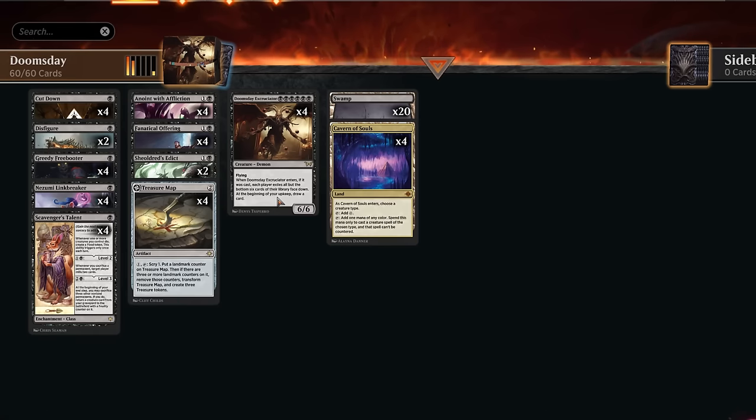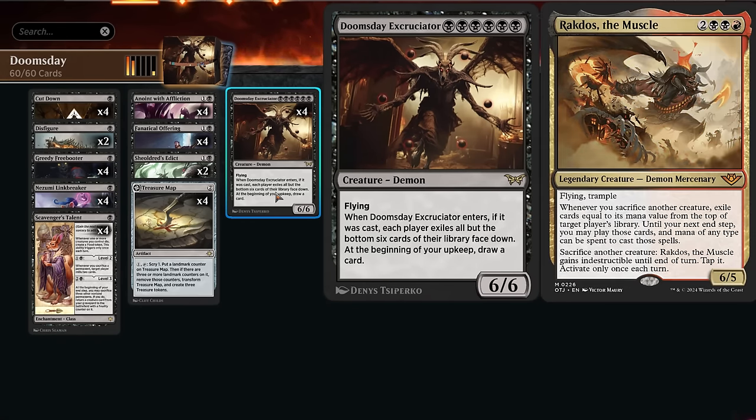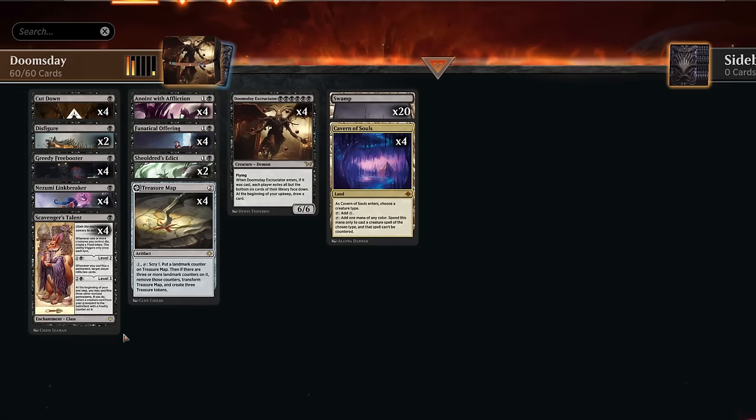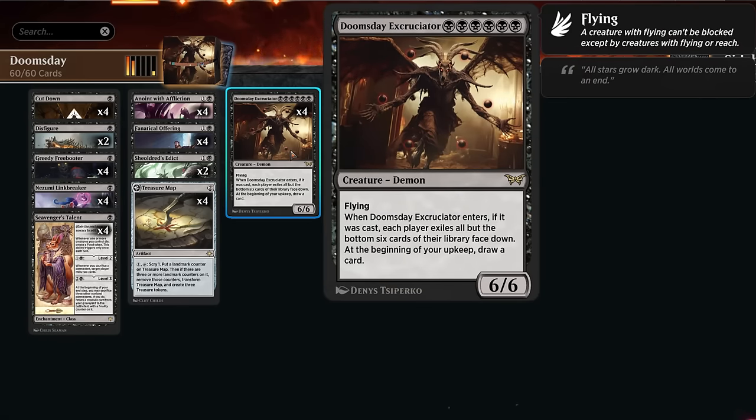That's our game plan. I like this approach over maybe playing Rakdos into Excruciator — which can also win if both creatures survive — because we don't really rely on any of our creatures surviving. We just need the Excruciator to be cast and reduce the opponent's library, and then the talent can do the rest. So if our opponent has a bunch of creature removal, we don't really care.